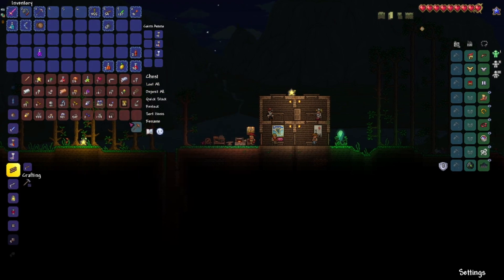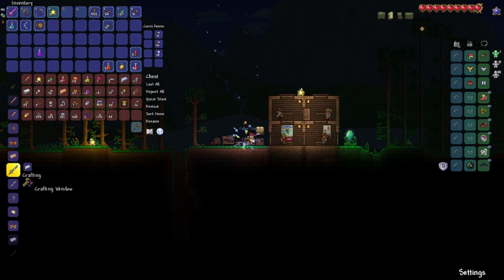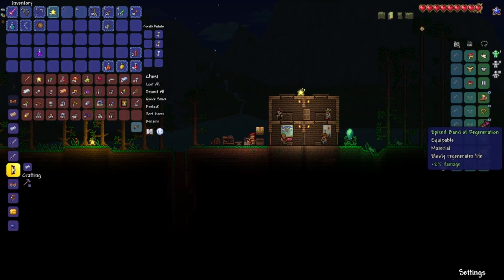What I wanted to do was this. Cool. Fallen star. That's enough for a helmet. There we go — full silver armor. Look at us. Even though we're going to keep the vanity on, it's still cool.